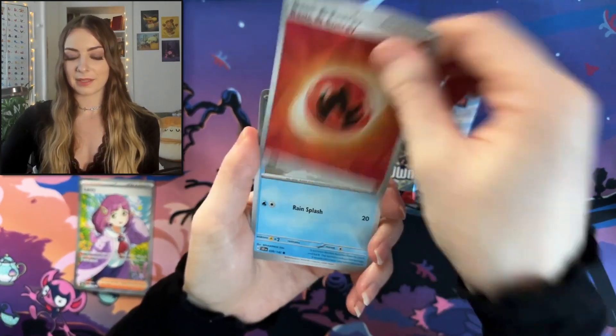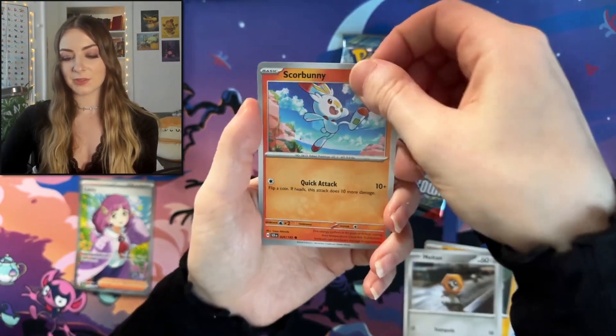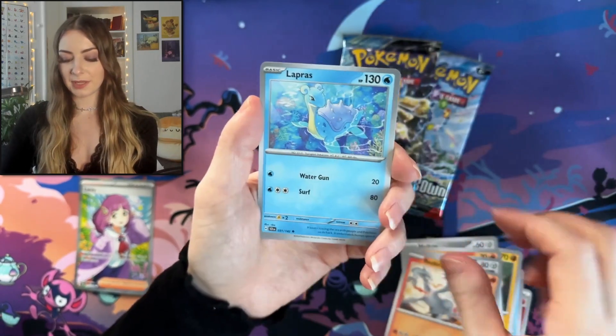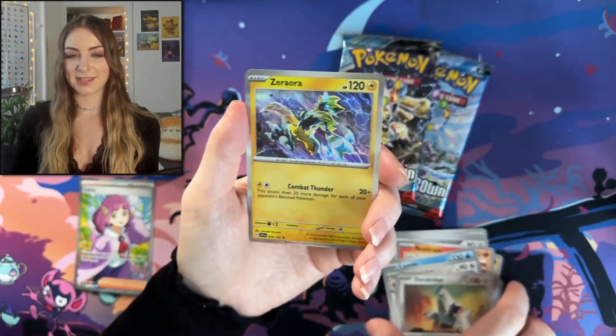Next up, we have Frookie, Meditide, Meltan, Scorbunny, Jirachi, Reshiram, Lapras, Fletchinger, Duraludodon, and Zaraura.